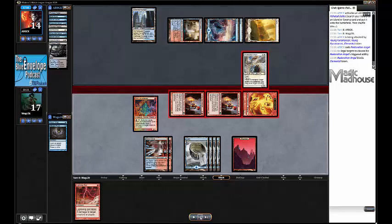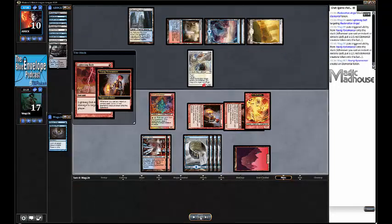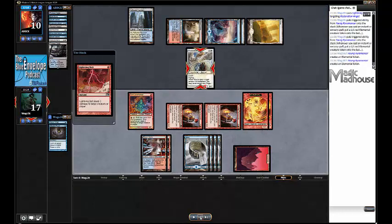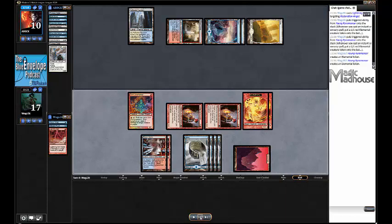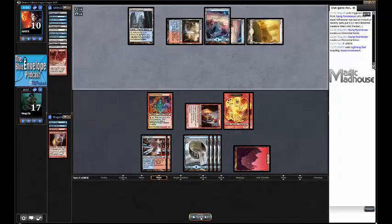This Lightning Bolt is going to kill the Restoration Angel and I get two more Elemental tokens. I'm not dealing direct damage but building up an army. My Grim Lavamancer can go face - I've got fewer cards in my graveyard now. If my opponent draws a land for Elspeth, Sun's Champion, I'm going to be in trouble. I could shoot it with Grim Lavamancer, put it at 3 counters, attack with four creatures to bring it to 2, then shoot it again - but I'd be down to just an Elemental and Grim Lavamancer. My opponent draws a Lightning Bolt, which is fine. What they had drawn last turn was a Celestial Purge, so their hand is a Restoration Angel and Elspeth. I shoot my opponent to 8.